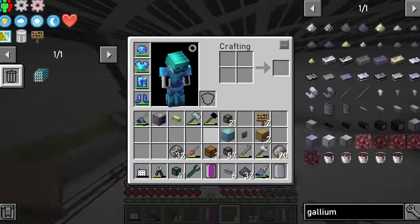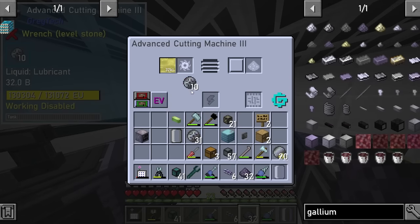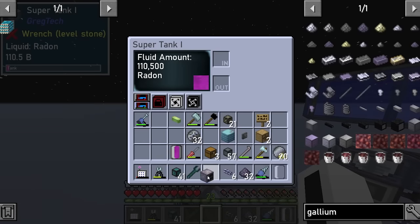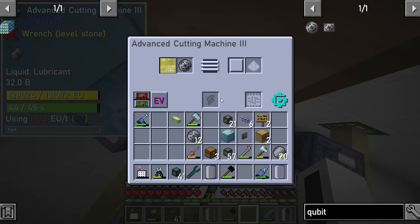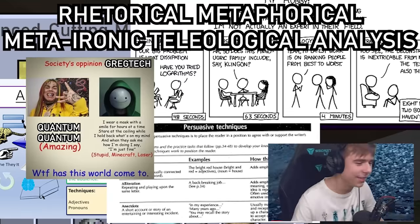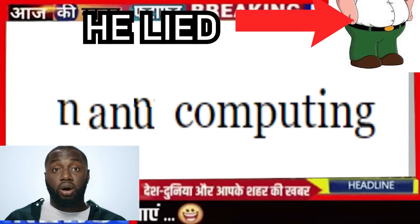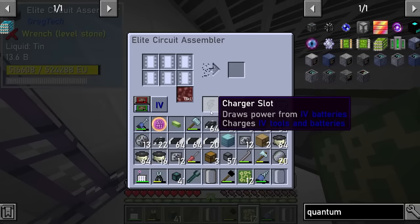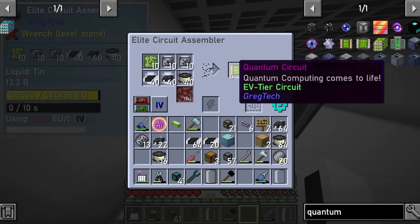I put down yet another extreme voltage chemical reactor in the clean room. I took some raw nano CPUs from the nano processing line, threw some InGaP on top, and added some radon from radium salt I had harvested a few weeks ago. The result of this bizarre combination of materials is the quantum CPU — also known as the qubit CPU, but I call it quantum CPU because quantum makes it seem more technologically advanced. For some reason the quantum circuit also needed nano CPU chips, but not to worry because I had them anyway. With the extreme circuit board, platinum, quantum CPU, nano CPU, and a bunch of surface mounted devices, I assembled my first quantum processor.